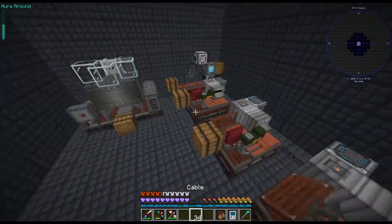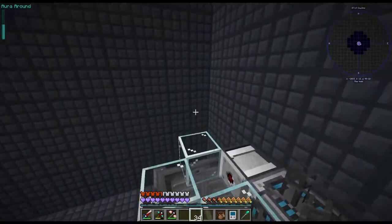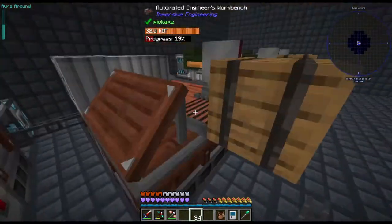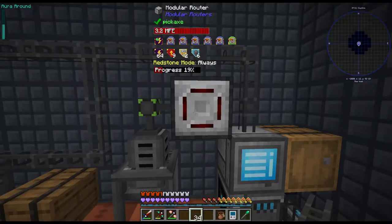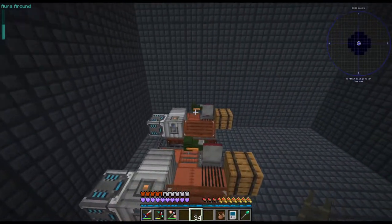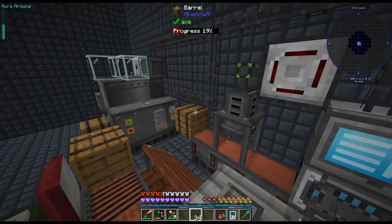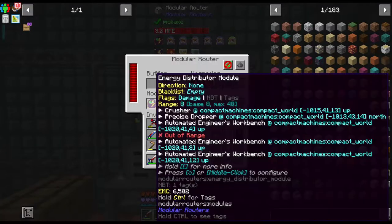I can make a floor and have all the machines at the top and the Immersive machines at the bottom, then grab items with a modular router or some extractors. There are a lot of possibilities.